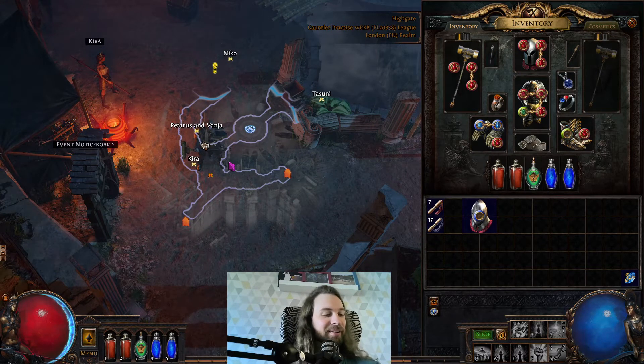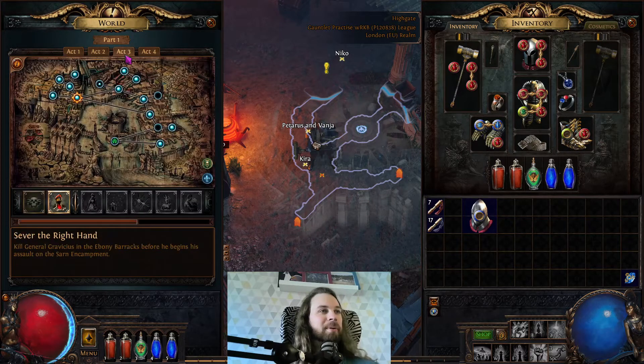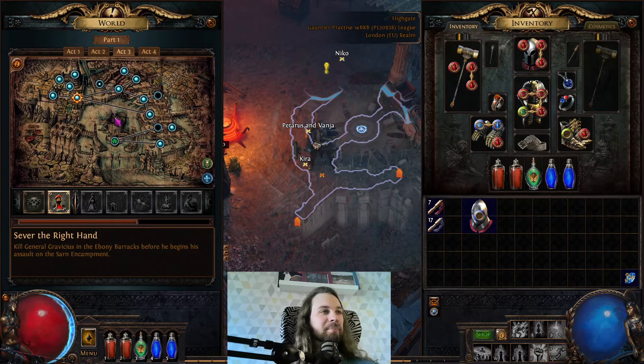So Act 3 Gauntlet. This is probably the easiest act in the whole game really — it's very quick, very fast, there's not really any sticking point. The only thing you should get done during Act 3 is get your resistances capped. Get fire and cold capped or close to capped before you fight Piety, because in her cold phase she can be pretty dangerous.